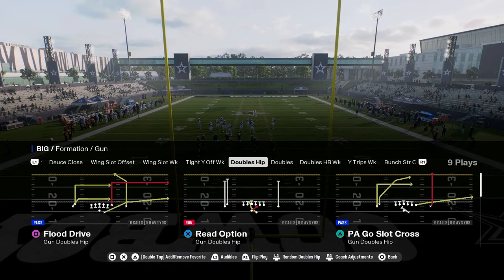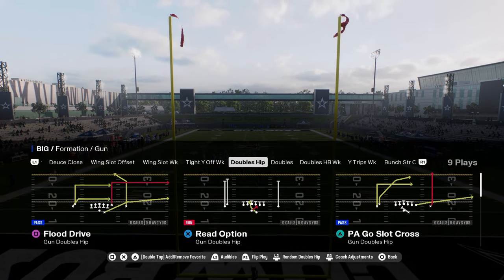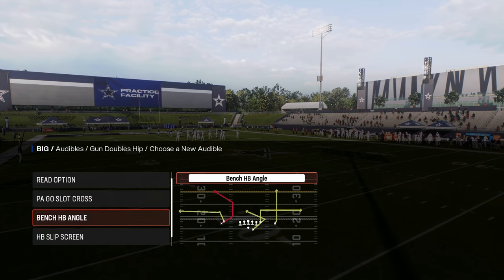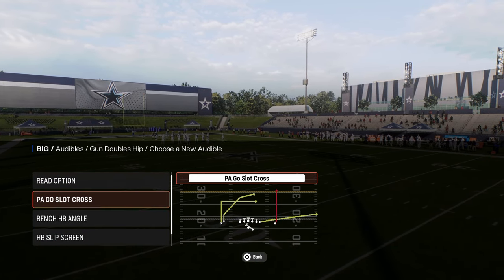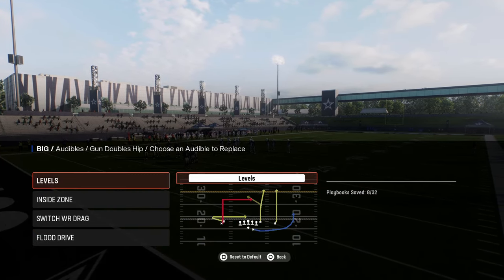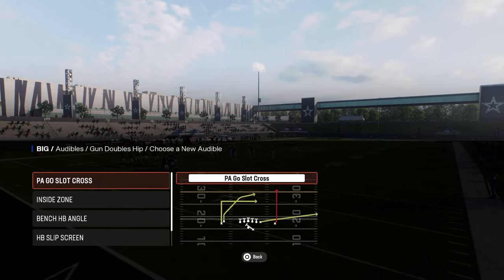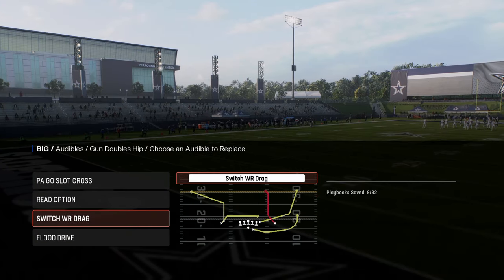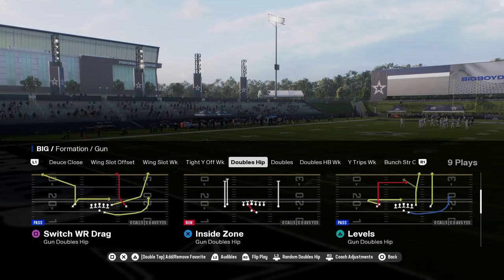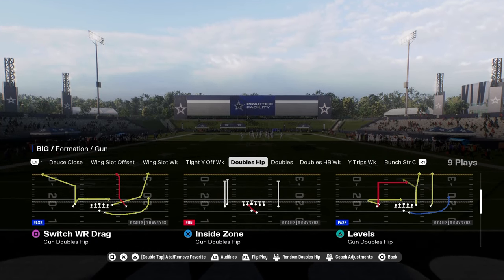It has a doubles hip formation — kind of like normal Y off close but with some really good plays. You have switch wide receiver drag, which is a really good play, flood drive, and PA slot cross. These are some good plays to audible into: switch wide receiver drag with the short corner, tight end wheel, and S post — a really good little play.